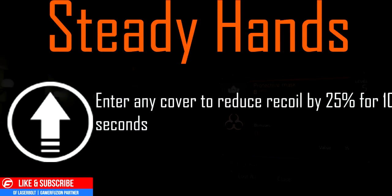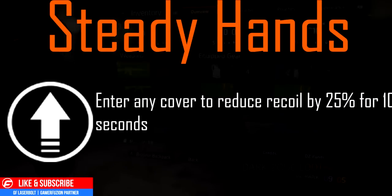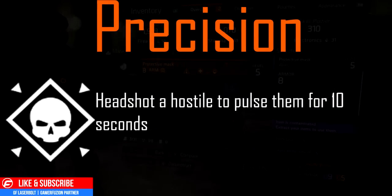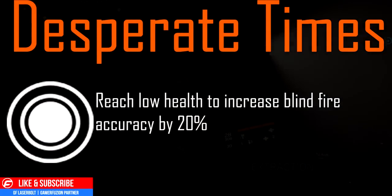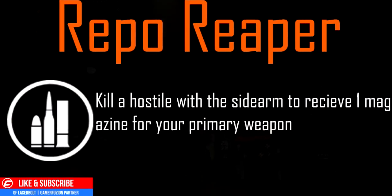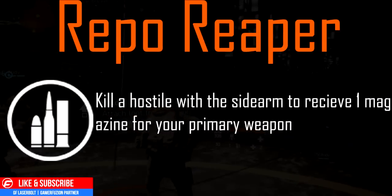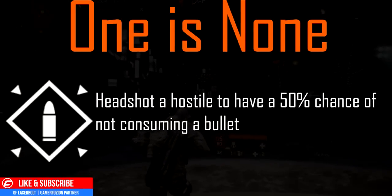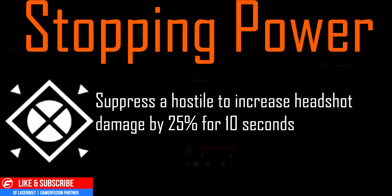Now for the security column. First, Steady Hands: enter any cover to reduce recoil by 25% for 10 seconds. Next, Precision: headshot a hostile to pulse them for 10 seconds — one of my favorites. Next, Desperate Times: reach low health to increase blind-fire accuracy by 20%. Next, Repo Reaper: kill a hostile with a sidearm to receive one magazine for your primary weapon — very helpful when running low on ammo. Next, One is None: headshot a hostile for a 50% chance of not consuming a bullet.